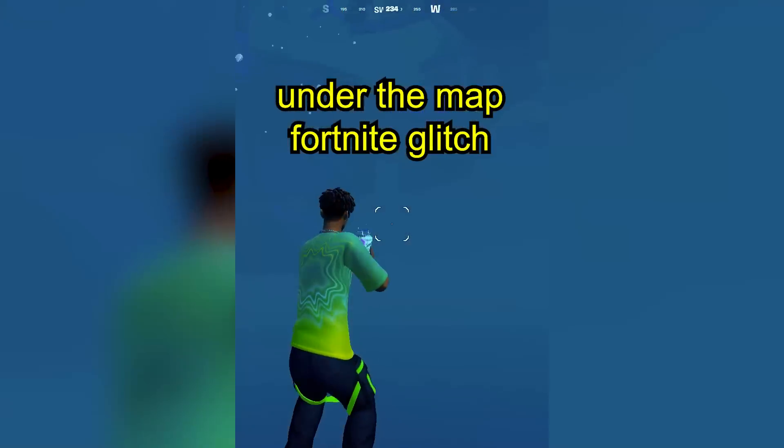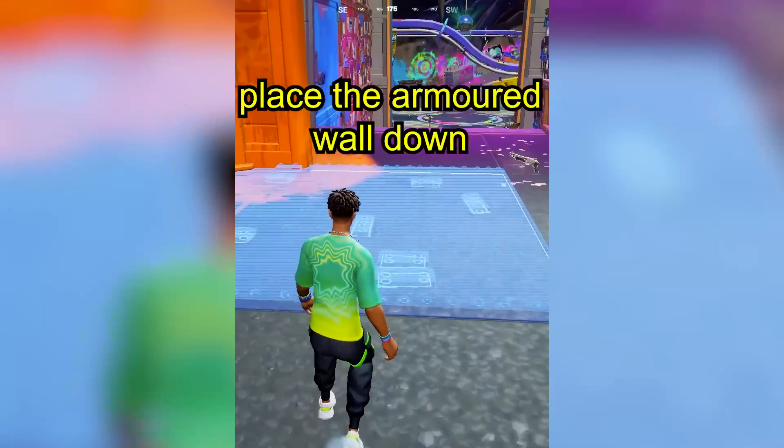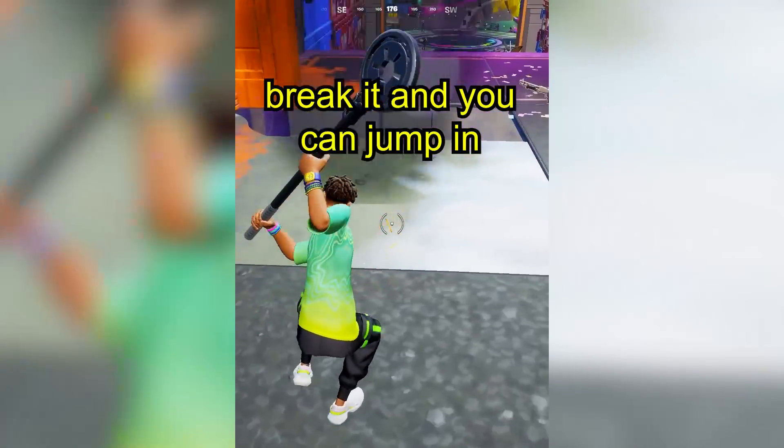Under the map Fortnite glitch: come to this location, place a mirrored wall down, break it, and you can jump in.